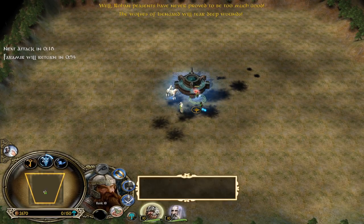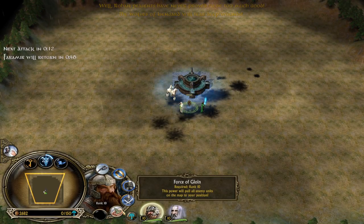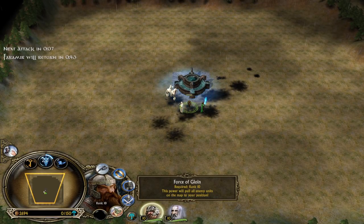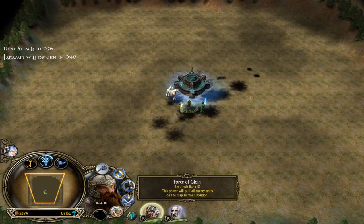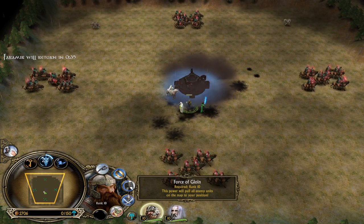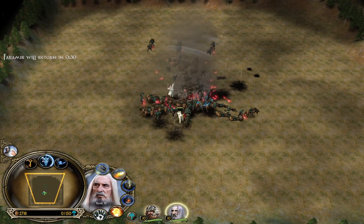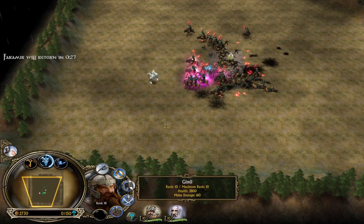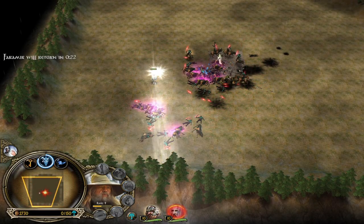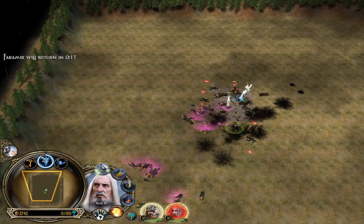The Wolves of Isengard will tear deep wounds - I have a big surprise for them. Please watch carefully now what I'm going to do with the first-time usage of the Force of Gloin. This power will pull all enemy units on the map to your position. The Force of Gloin - and Gloin is the father of Gimli, if you don't know. Come to me, my creatures! One more Vizard Blast - Fireball! Overkill, Gandalf, overkill. You are not the better Wizard in this game. Saruman is showing his quality.